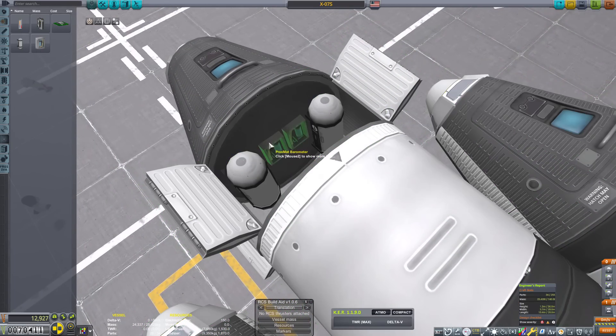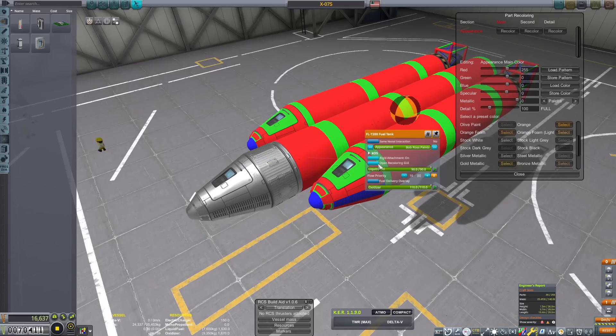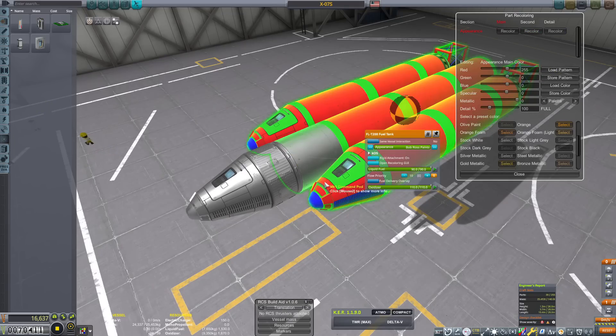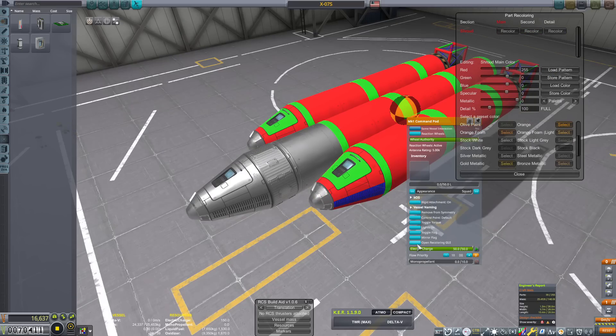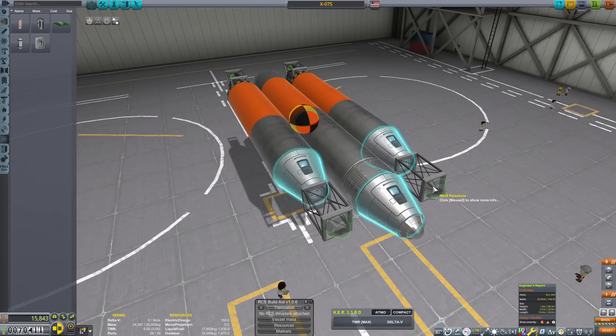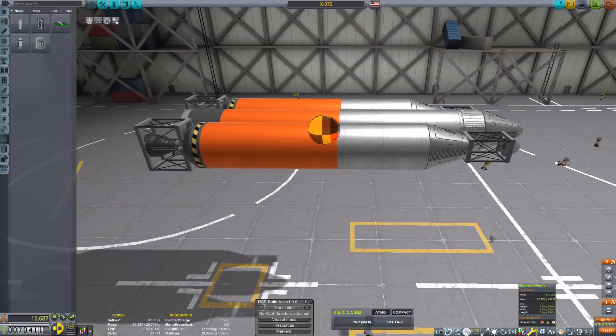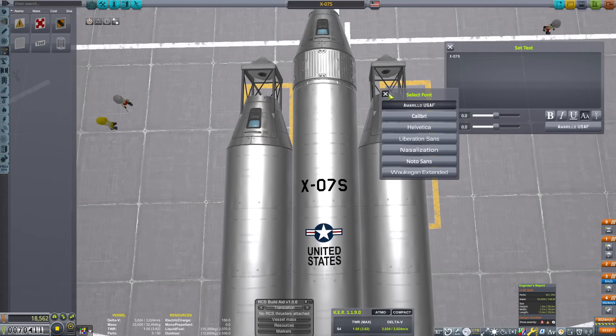So the first craft I wanted to build was something that could get me a lot of money very quickly, and this, of course, is tourism. Tourism is not the very best way to get money obviously, but it's a hell of a lot better than the whole testing craft thing. The more tourists you can get up there and complete a mission, the bigger the paycheck — anywhere between 20 to 30 thousand dollars easy, especially if you land near the KSC, and especially if you have an SSTO.